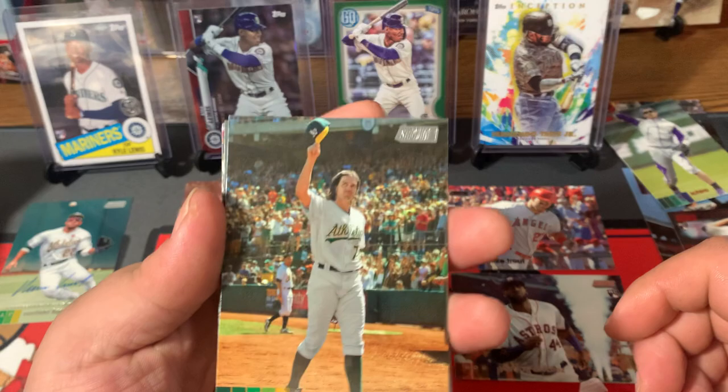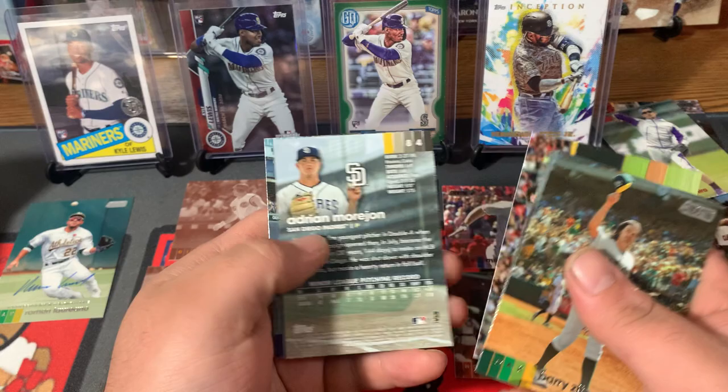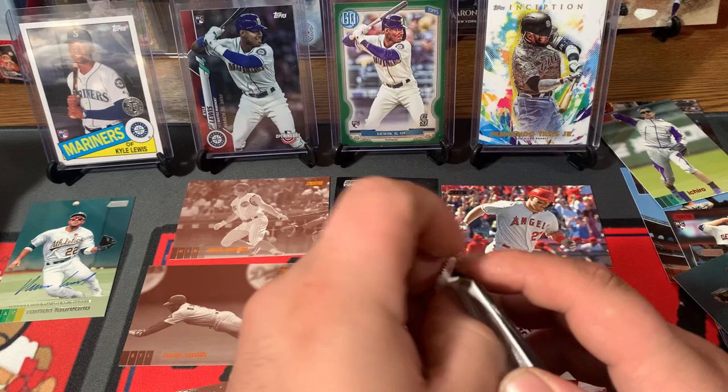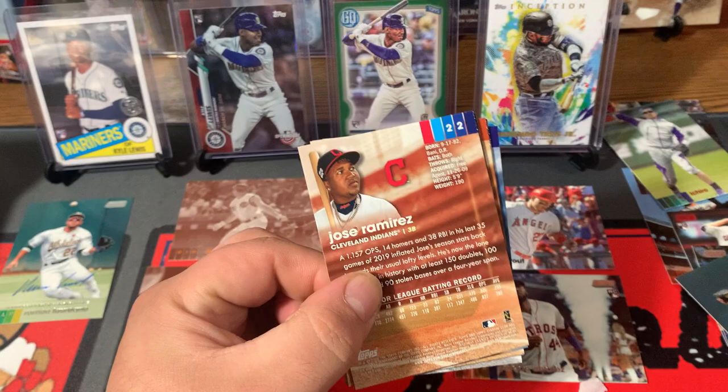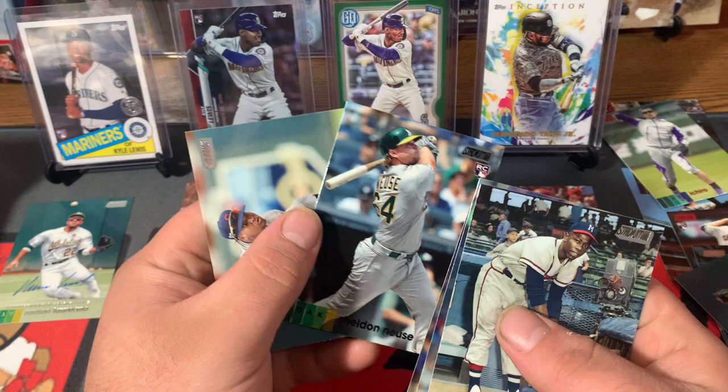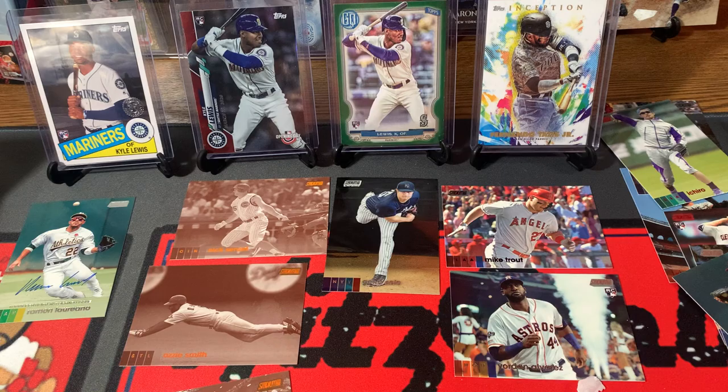Barry Zito, Manny Machado, Robbie Ray, Adrian Morejon Rookie Card Red, and Giancarlo Stanton. We're definitely getting through this box here guys, not too much left. Hank Aaron, Michael Baez, Hunter Harvey Rookie Card. Sheldon Neuse Black Parallel Rookie Card — and Jose Ramirez.